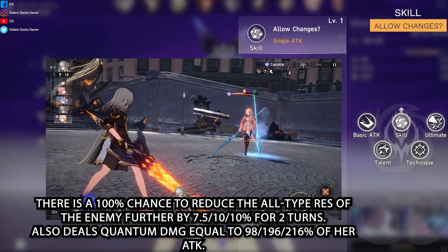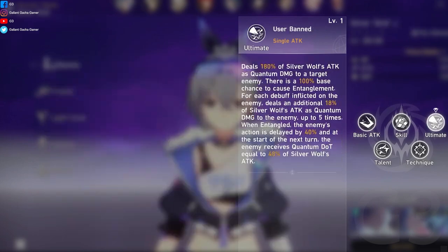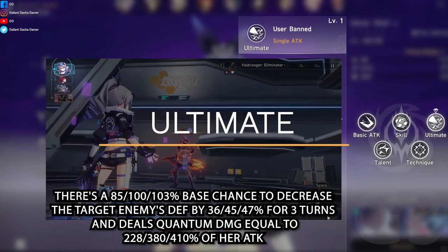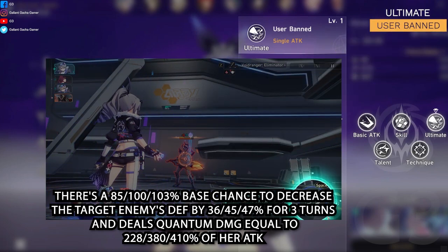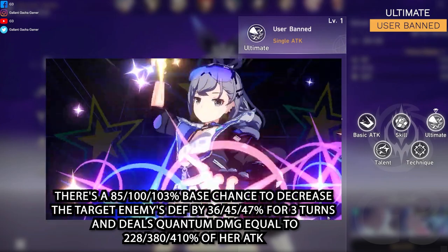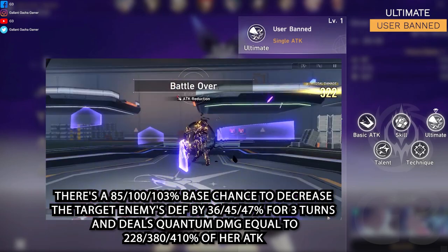Also deals quantum damage equal to 98/196/216% of her attack. 3. Ultimate: User Band. 110 Energy. There is an 85/100/103% base chance to decrease the enemy target's defense by 36/45/47% for three turns, and deals quantum damage equal to 228/380/410% of her attack.